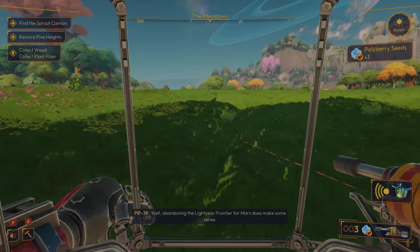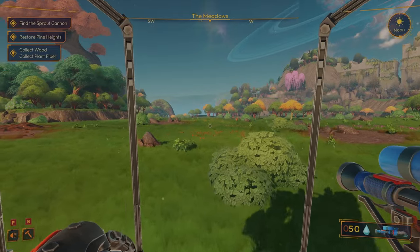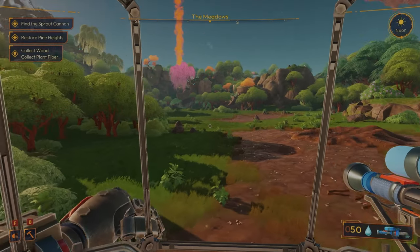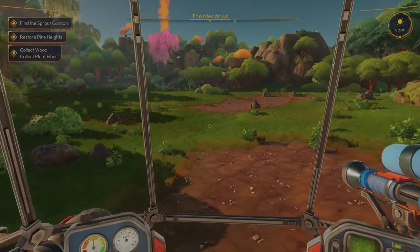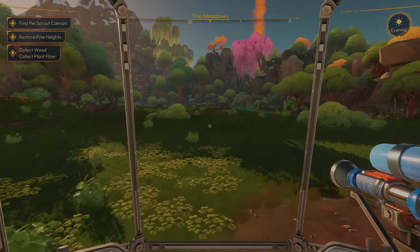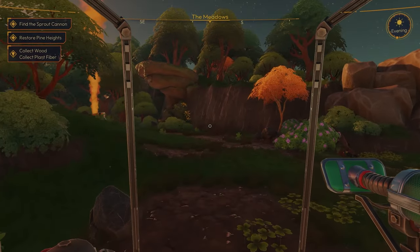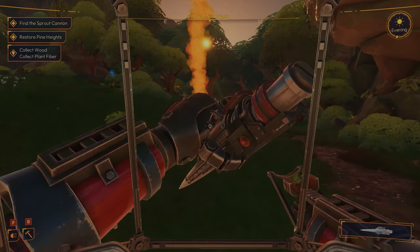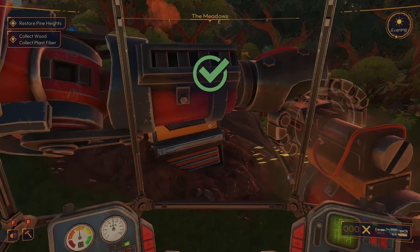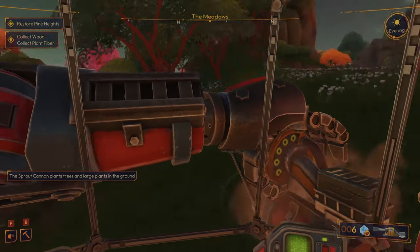More lore: 'Abandoning the Lightyear Frontier for Mars does make some sense — it was a lot closer and would sustain Earth's population at least for a while. They decided on Mars — interesting.' Okay, so we got a bunch of water now. That comes in handy. Looks like we got one other thing over here — our sprout cannon. Almost like Astroneer or No Man's Sky checking out a planet, with the vacuum reminding me of Slime Rancher. Sprout cannon plants trees and large plants in the ground.